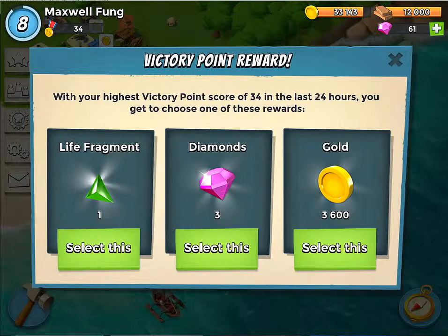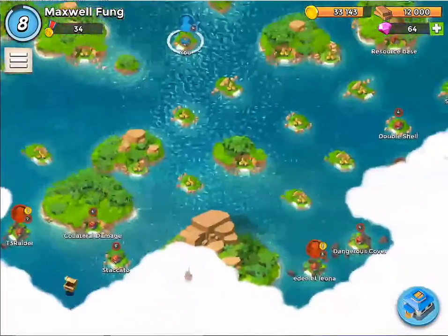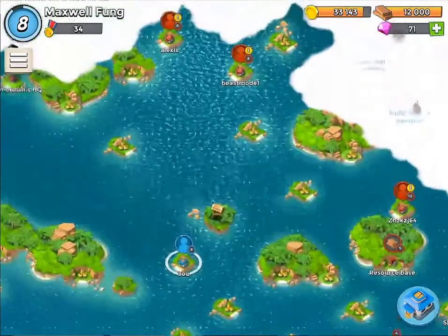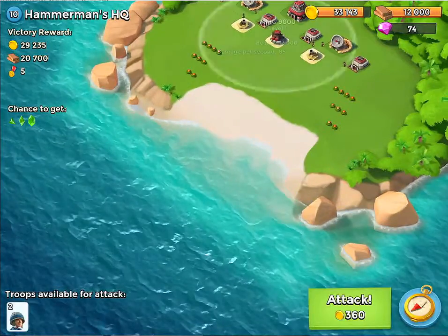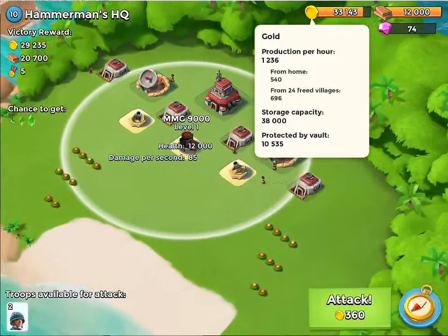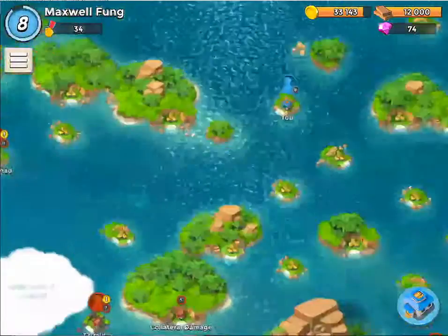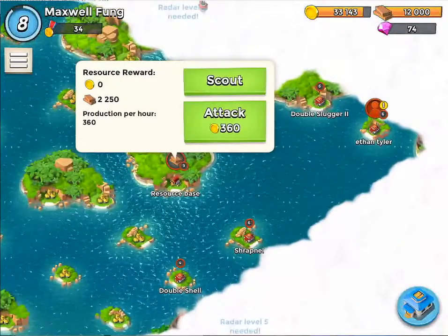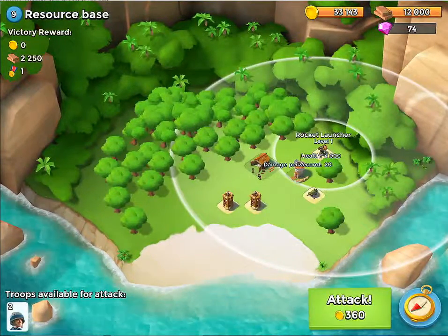I'm definitely not going for a life fragment. As you can see, I'm collecting diamonds. So I'm gonna scout his base — I had a very hard time getting into this because of this MMG 9000. It's a very hard base to get into. I'm planning to raid this resource base here.